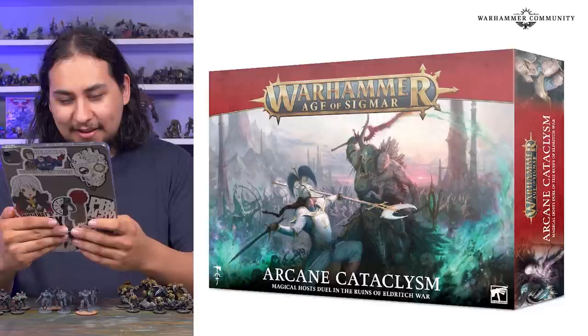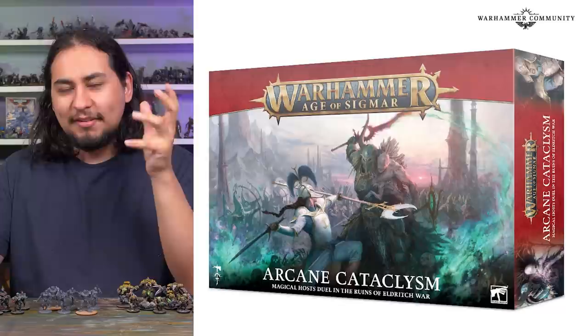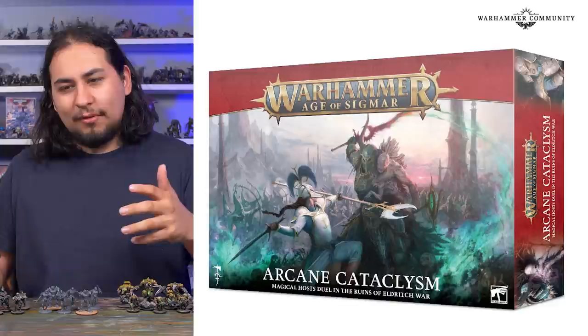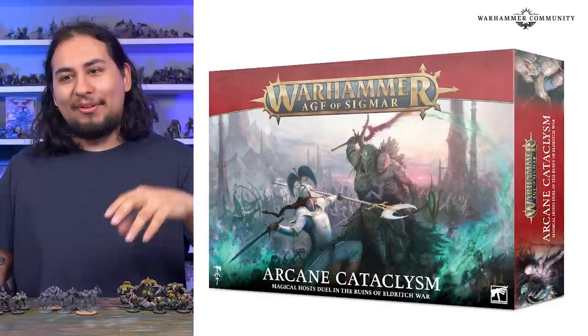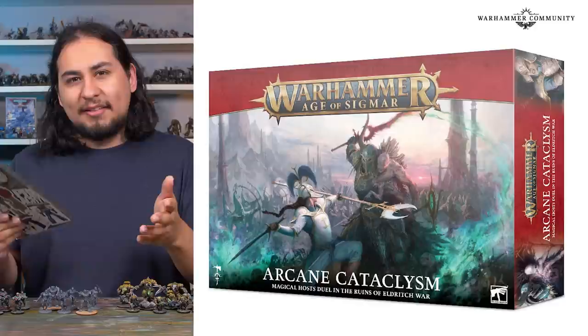It is the Lumineth Realm Lords versus the Disciples of Tzeentch. Once again Age of Sigmar, really really cool models. Classic Games Workshop fashion — it seems like they always do this with new battle boxes. You get two new HQ or single model elite type units. I wonder if they're not coming out with units for these boxes. Not that long ago we got that big chaos box with a bunch of new chaos miniatures, so they do occasionally release big boxes with brand new units. But it seems a lot more often they'll just have two new faction leader models as the big selling feature.